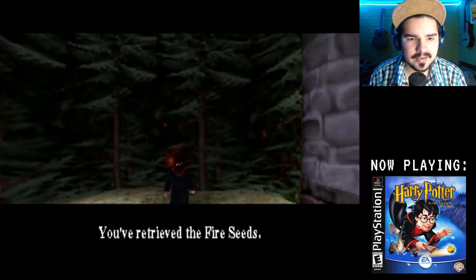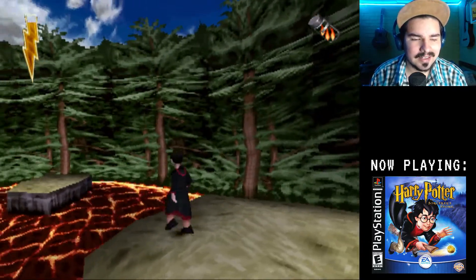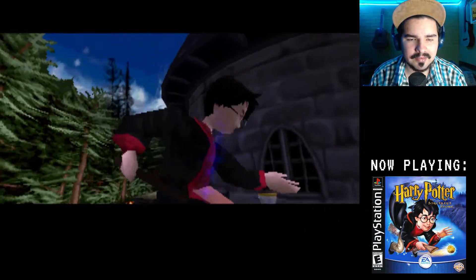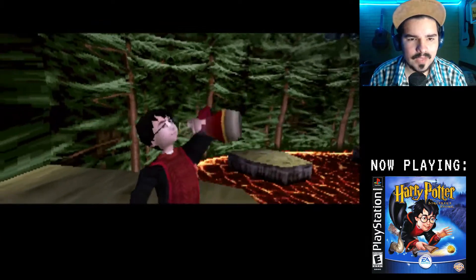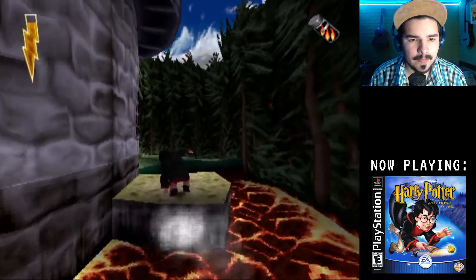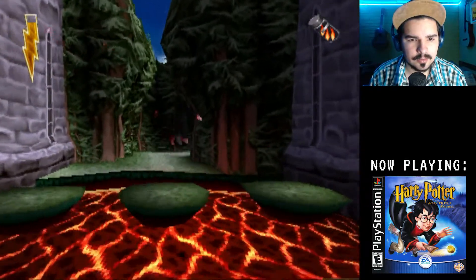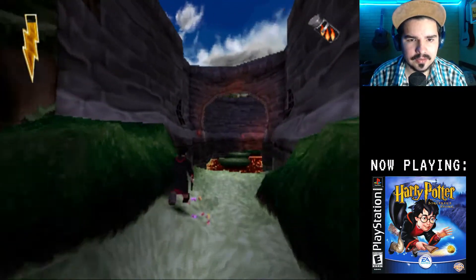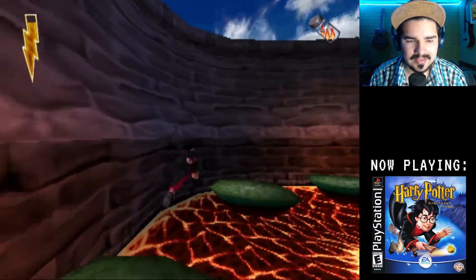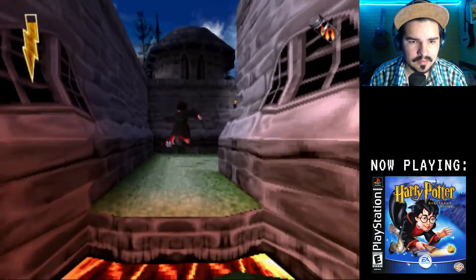Do you think Hagrid needs these things for the dragon? For Norbert? Maybe not, but I don't know — I like making assumptions about things. Now I can drink the potion and get full life again. Come on, Harry, drink it all. Okay, let's go. Oh no, that was not supposed to happen. Almost. Almost perfect. Okay, let's continue. Let's go all the way back. Why did I put lava in the castle? That's so weird.